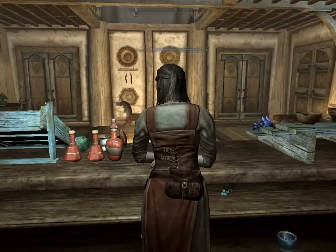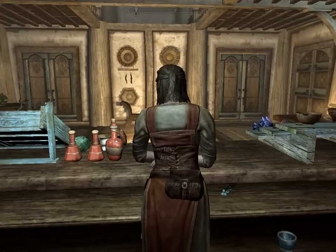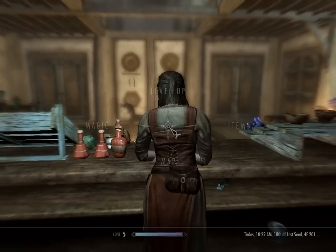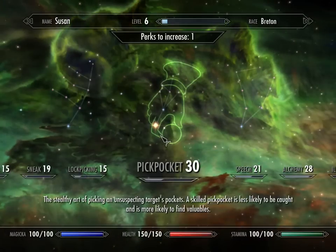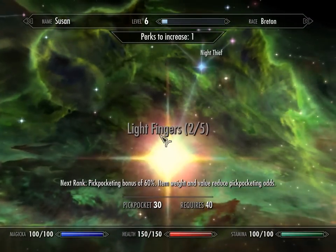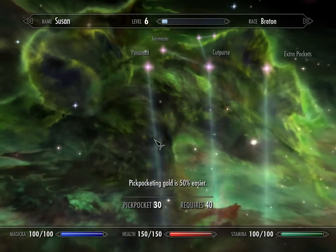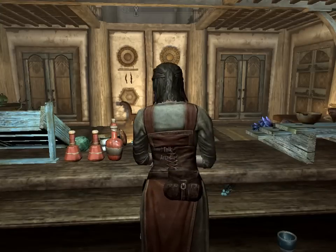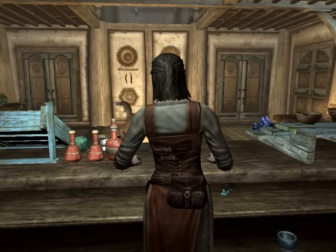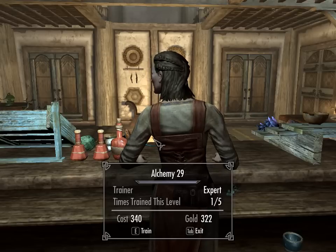In just a couple of minutes we reached character level 5. With 10 more points in that skill, we'll get Cut Purse, which makes it even easier.